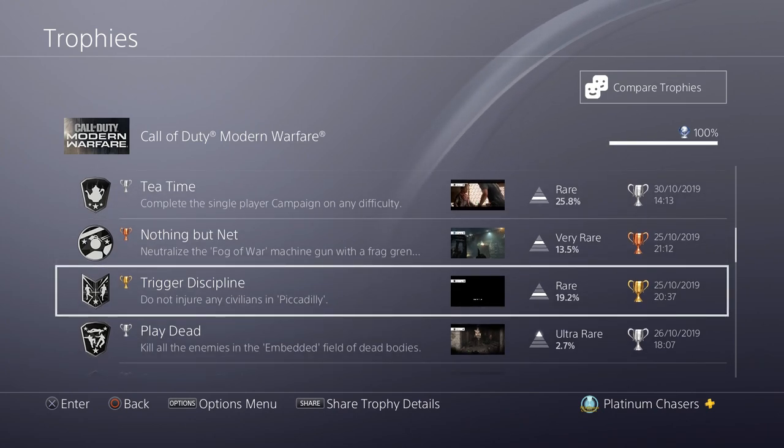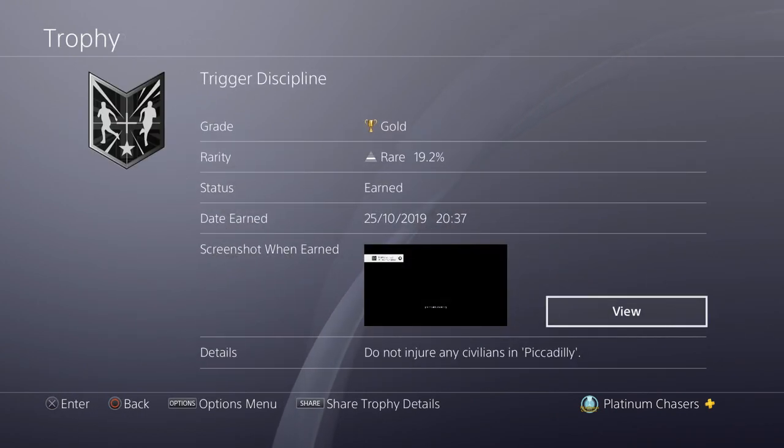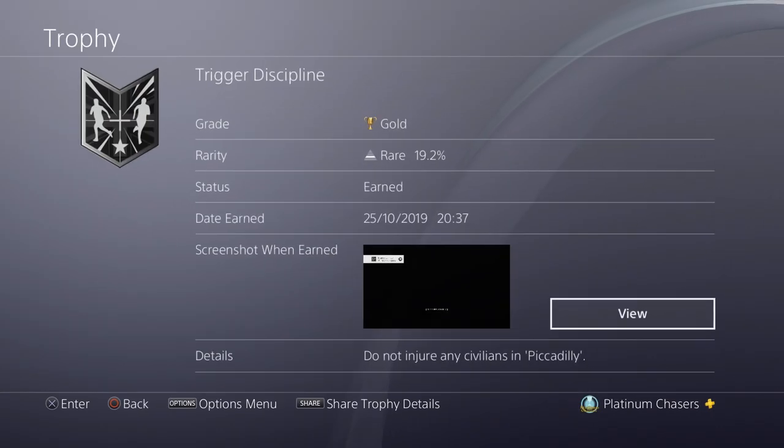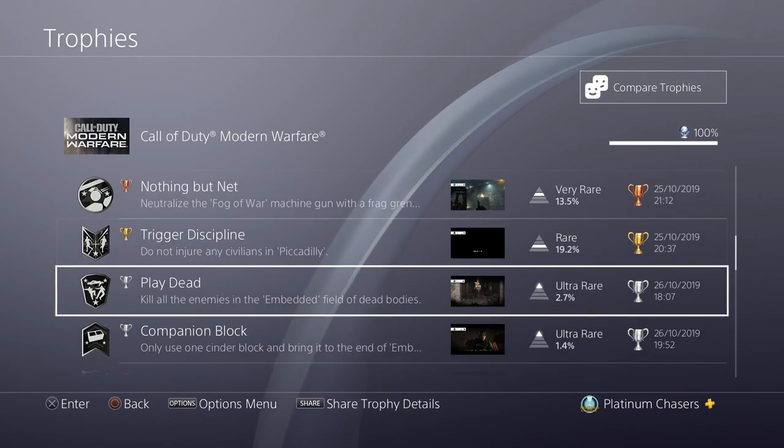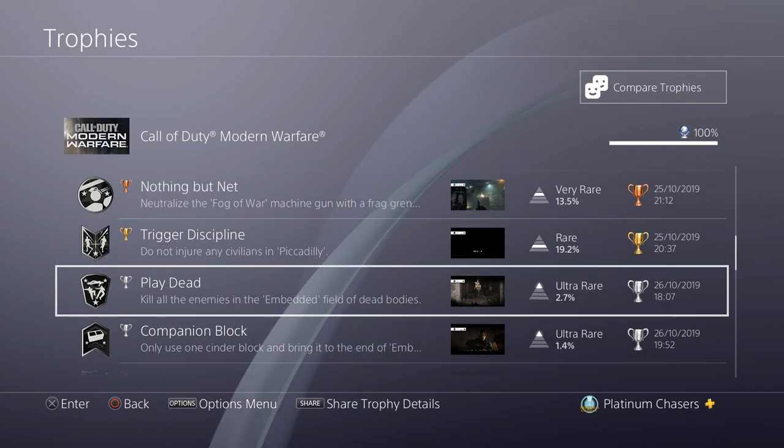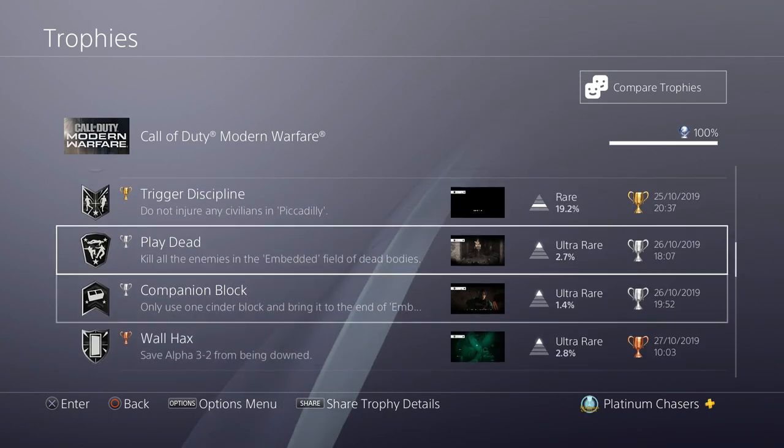Do not injure any civilians in Piccadilly — I don't have a guide for this one as it's pretty self-explanatory. Just don't shoot any civilians during the Piccadilly mission, which is the second mission. There is a trophy delay with Call of Duty — the trophy came after I finished the mission. Just watch your background and you'll be fine.